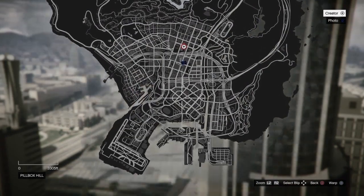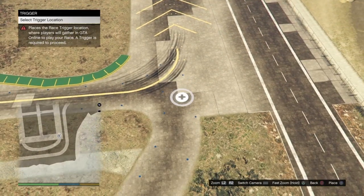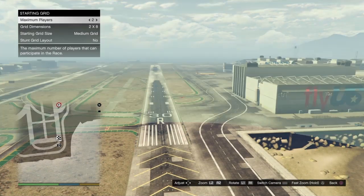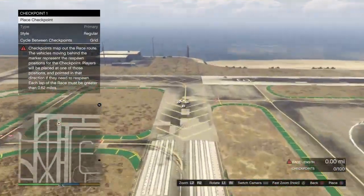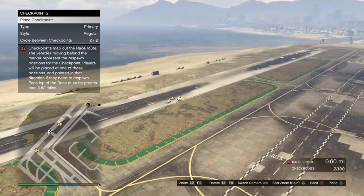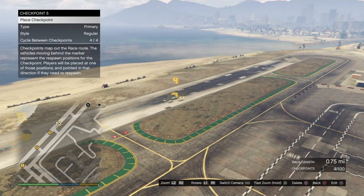For the placement, bring up your pause menu, go over to the airport, and walk to the location shown. Once there, put a trigger around that area. For the lobby camera, take another picture of the sky. For the checkpoints, make the race length around 0.71 or a little bit higher — mine ends up at 0.75, so just make one roughly the same size.